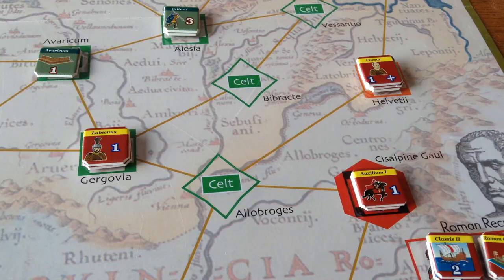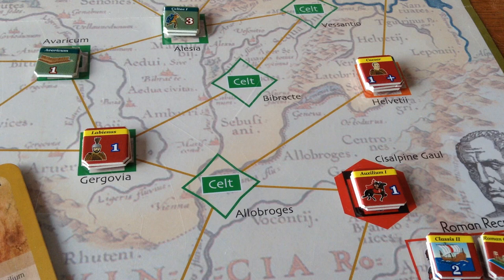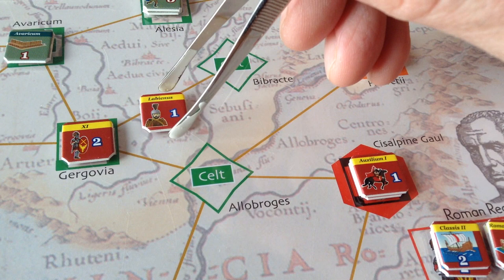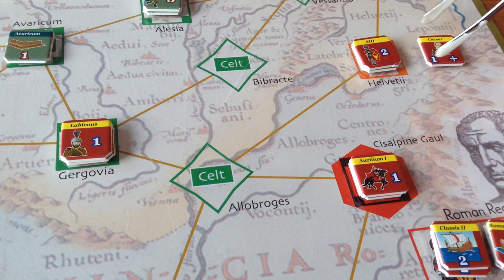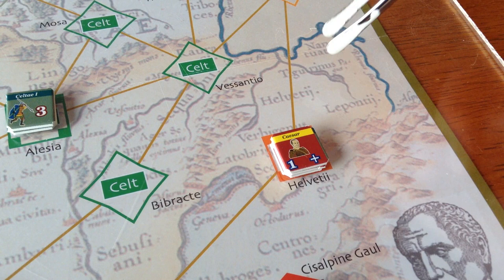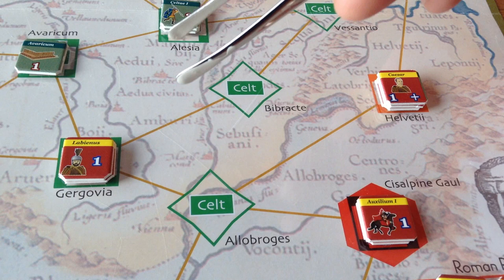There were a couple of unexpected results. One thing the Romans had with the Siege card was that units defending in fortresses were affected by panic results. Labienus was able to destroy the Helvetii garrison at Gergovia, though they put up a good defense and cost the Romans one legion. Caesar was able to destroy the Helvetii — he panicked them first, but the rules indicate the Helvetii cannot retreat across a major river without a leader, so they were destroyed. The Romans are off to a fairly good start — they've eliminated the Helvetii and captured Gergovia, but lost one legion.